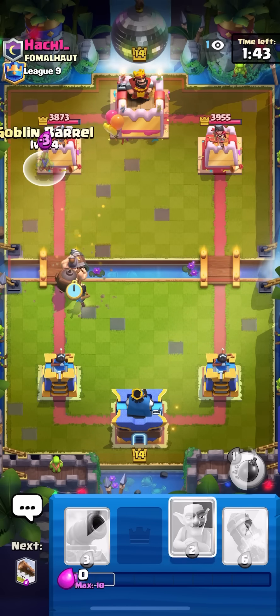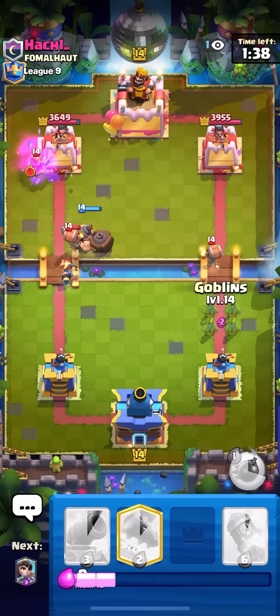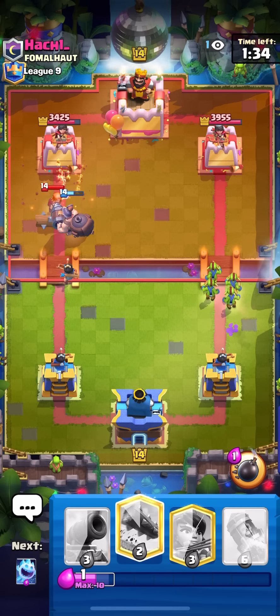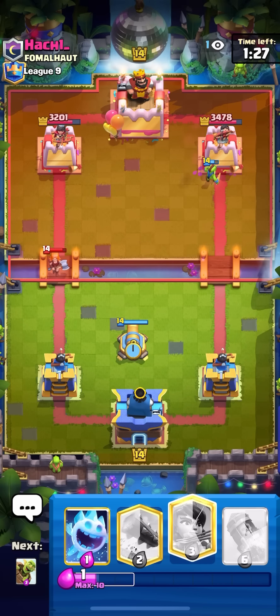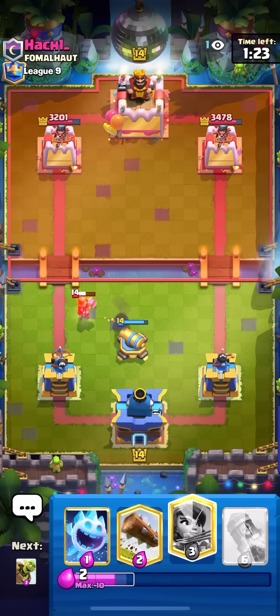Going for a goblin barrel in the corner as well because he doesn't have log in hand. He goes for wall breakers and valkyrie — that was good but my princess is on tower. Going for goblins on the wall breakers, hopefully mighty miner kills it — not gonna kill it because he went for the log, but I'm up 800 damage. Really good start — usually you don't get any damage until double elixir against this deck so getting 800 in single is perfect.